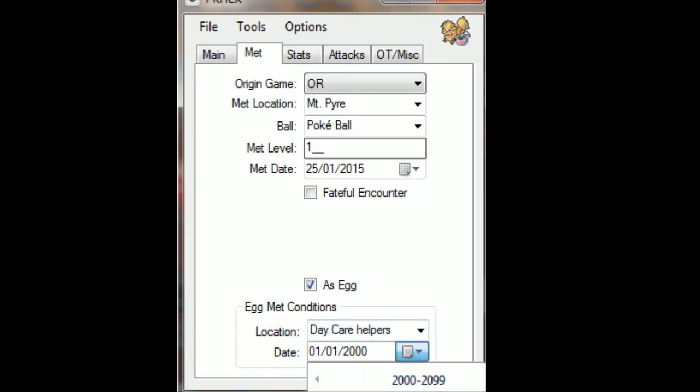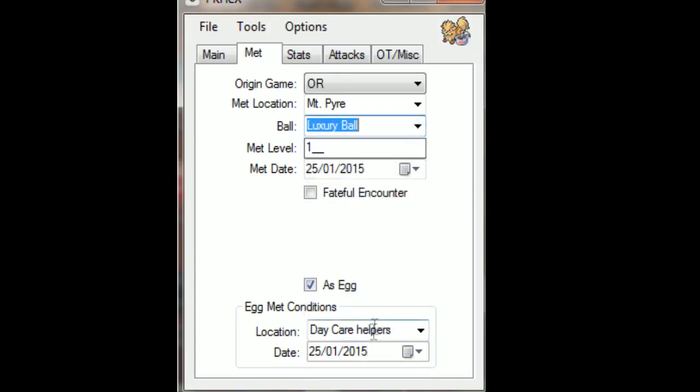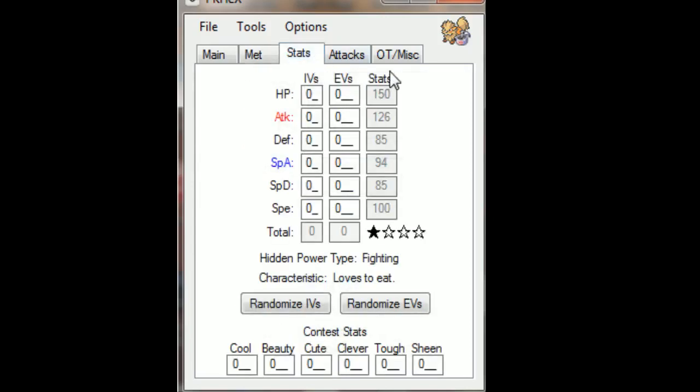For the date I'll set it to January 25th, 2015 — let's pretend I did this yesterday. This was not a fateful encounter, but we did meet it as an egg. This is very important: you want to set the meeting conditions to Daycare Helpers — I double-checked by looking at an egg I legitimately hatched in Omega Ruby, and that's what it shows. I'll set the egg date to the same date. For Poké Ball I'm going to put this guy in a Luxury Ball.